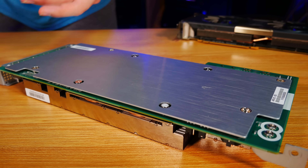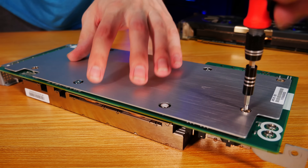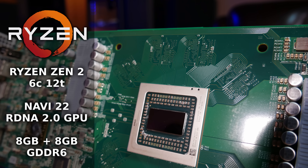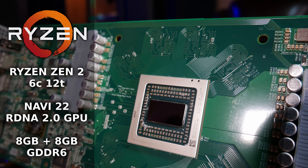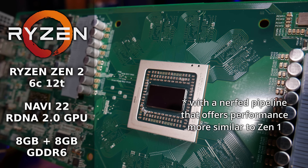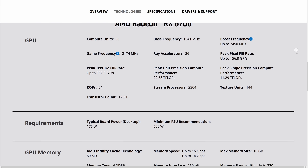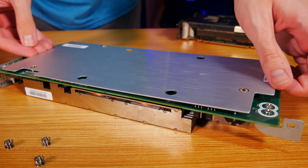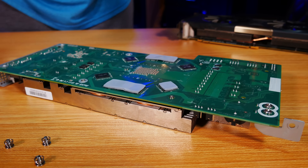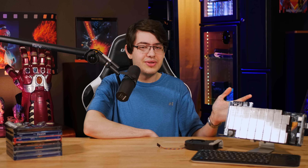The story behind these is really weird. It seems like the chips actually came from bad batches of PS5 SoCs, and thus have two of their CPU cores disabled. So what we have here is basically a 6-core, 12-thread Zen 2 processor paired with a Navi 22 GPU that's quite roughly comparable to the RX 6700, paired with a pretty unique configuration of 16 gigabytes of GDDR6 — with 8 gigabytes reserved for the CPU. Like the PS5, it doesn't use any conventional DRAM for the processor; it's actually using GDDR6 for the entire thing.